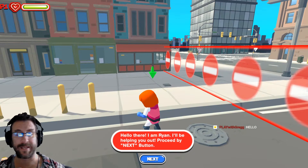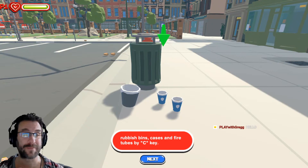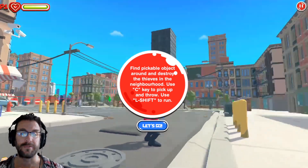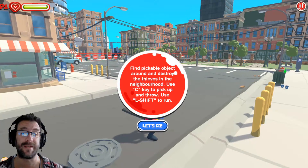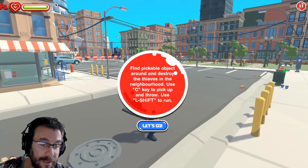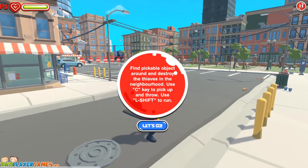There's a tutorial: press the next button, you can pick up and throw objects like stones, coffee cups, rubbish. I love that, love the English. Now look how cool this is, a fully realized 3D world. Find pickable objects around and destroy the thieves in the neighborhood. Use the C key to pick up and throw, use the left shift button to run.